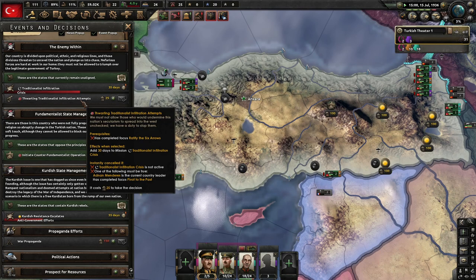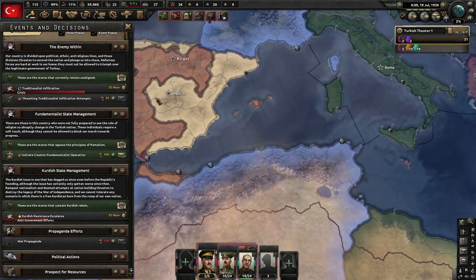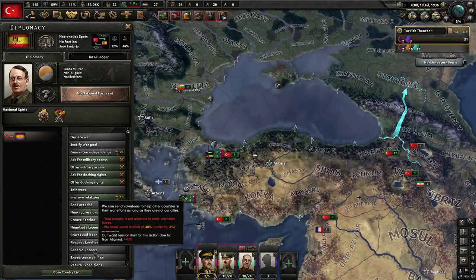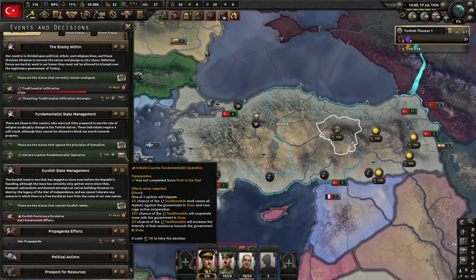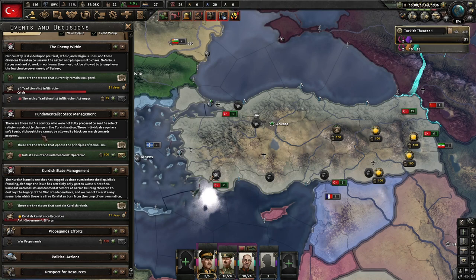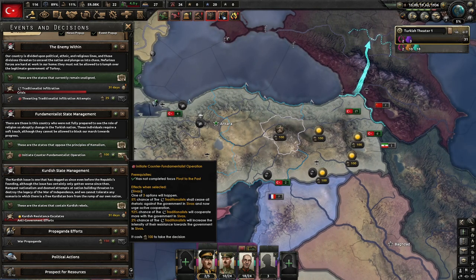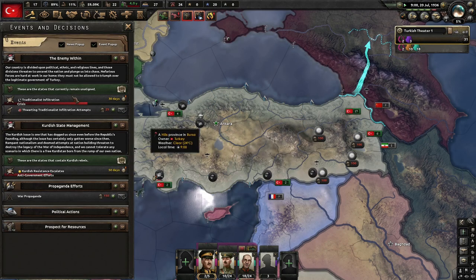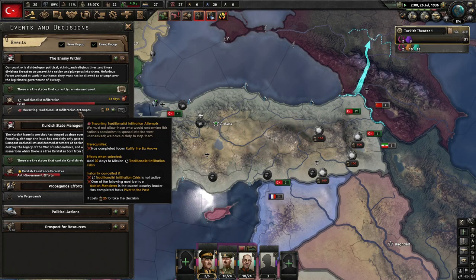Thwarting traditionalist infiltration attempts — we must not allow those who would undermine this nation's secularism to spread unchecked. We have a duty to stop them. And there goes Spain. Can I actually help out Spain in this timeline? No — we're not allowed to send volunteers and world tension is not high enough. There are those in this country not fully prepared to see the role of religion change so abruptly. These individuals require a soft touch, although they cannot block our march towards progress.